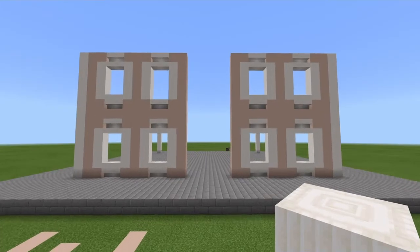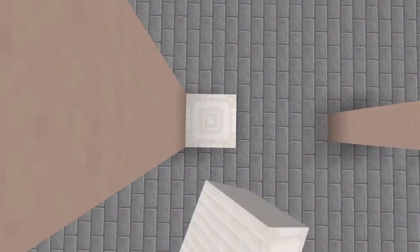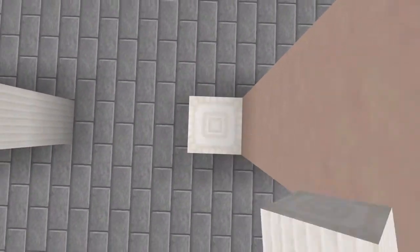I know this is a pain, but you're going to have to mirror this on the other side. If you have world edit, I would use that. Once it's mirrored, please construct the entrance like this.